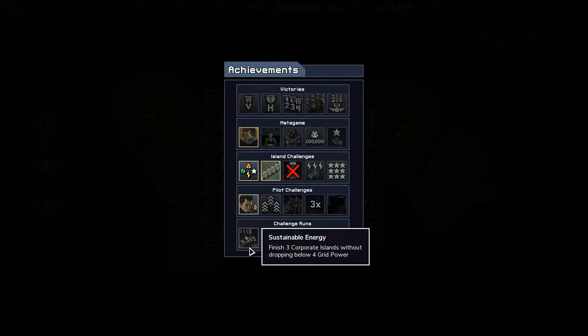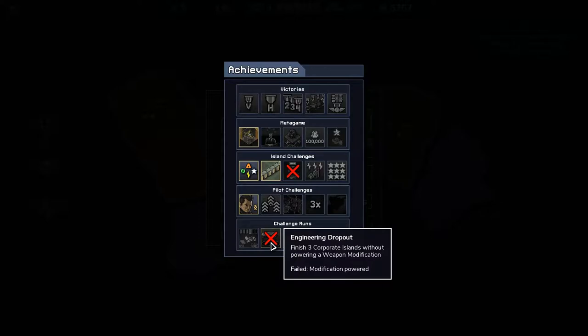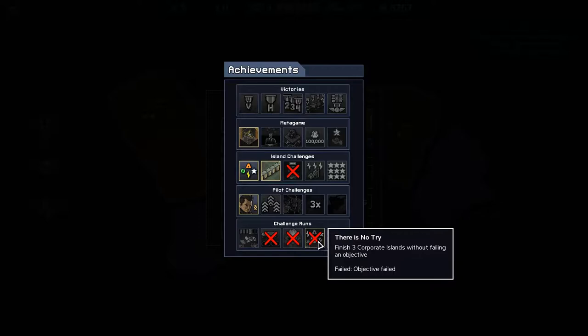Challenge runs: finish three Corporate Islands without dropping below four grid power — potentially doable on this run. Finish three Corporate Islands without powering a weapon modification. Finish three Corporate Islands and destroy every time pod discovered. Time pods are great, they give you weapons, pilots, or reactor pods. Why would you want to destroy them except to get this achievement? I suppose you could be chronophobic and have a fear of time travel. There is no strife — finish three Corporate Islands without failing an objective. That's going to take time, skill, the right squad, and a decent helping of luck.